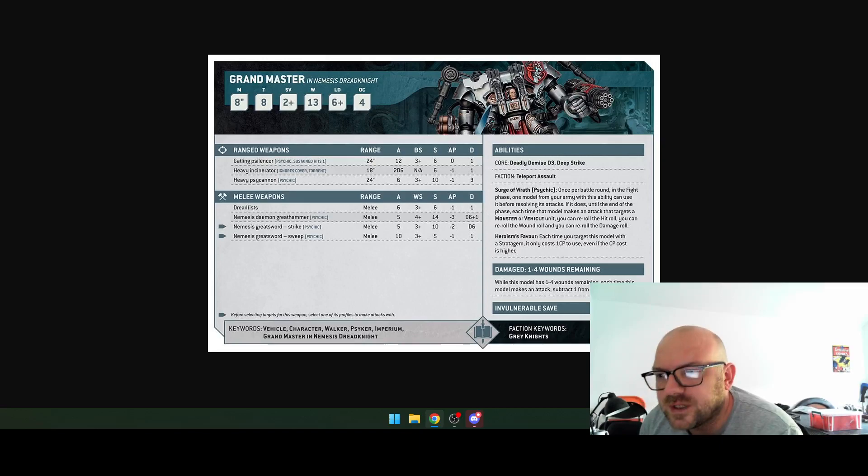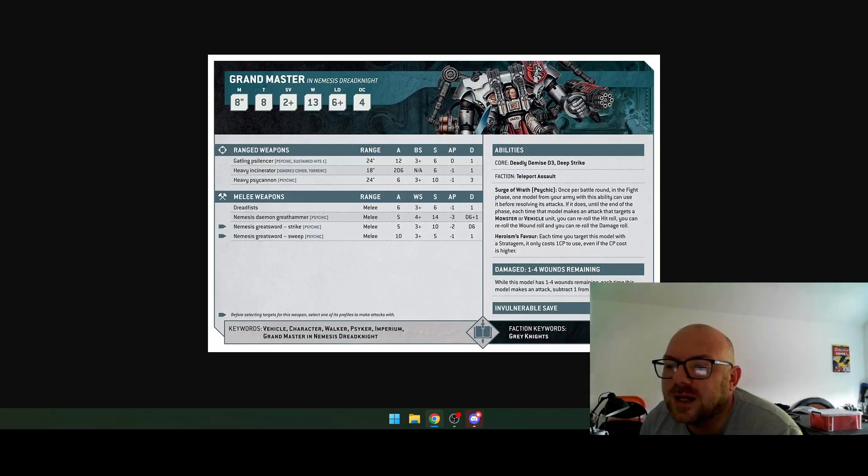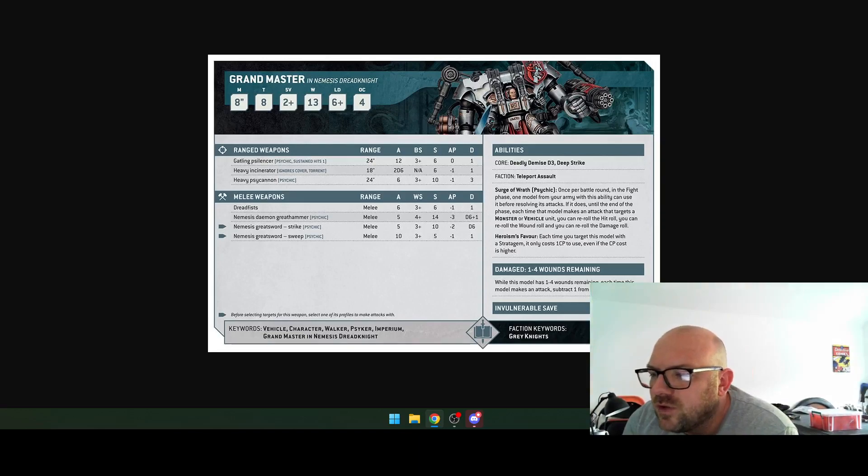It's got Deep Strike, Deadly Demise, and Teleport Assault. The Surge of Wrath psychic ability — once per battle in the fight phase, one model from your army with this ability can use it before resolving its attacks. Until the end of the phase, each time that model makes an attack targeting a monster or vehicle, you can reroll the hit, reroll the wound, and reroll the damage. Oh my lord.